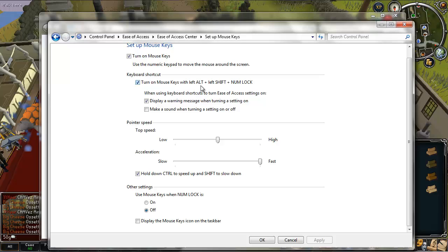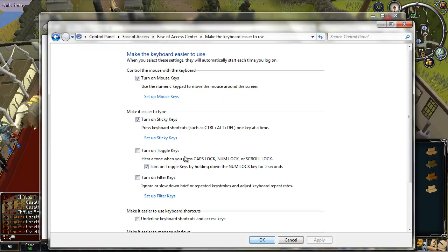You need 'Turn on Mouse Keys' ticked, 'Turn on Mouse Keys with Left Alt and Left Shift plus Num Lock' ticked, and 'Display warning message when turning the setting on' ticked. The pointer speed controls how far the mouse jumps — I'll get into that a bit later. You need 'Hold down Control to speed up and Shift to slow down' ticked, and 'Mouse Keys when Num Lock is off' selected. Click Apply, then OK.